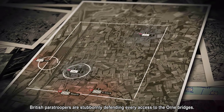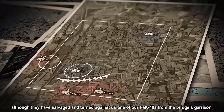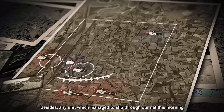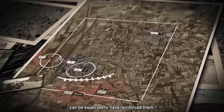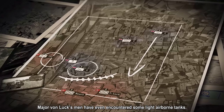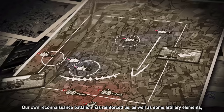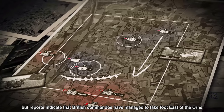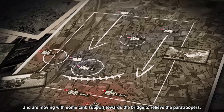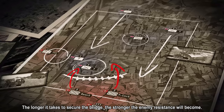British paratroopers are stubbornly defending every access to the Horn bridges. They are likely well-equipped; they have also salvaged and turned against us one of our Pak 40s from the British garrison. Any unit which managed to slip through our nets this morning can be expected to have reinforced them. With each passing hour the British are receiving reinforcements — Major von Luke's men have even encountered some light airborne tanks. Our own reconnaissance battalion has reinforced us, as well as some artillery elements. But reports indicate that British commandos have taken a foothold east of the Horn and are moving with tank support towards the bridge to relieve the paratroopers. Speed is of the essence, Herr Major — the longer it takes to secure the bridge, the stronger the enemy resistance will become.